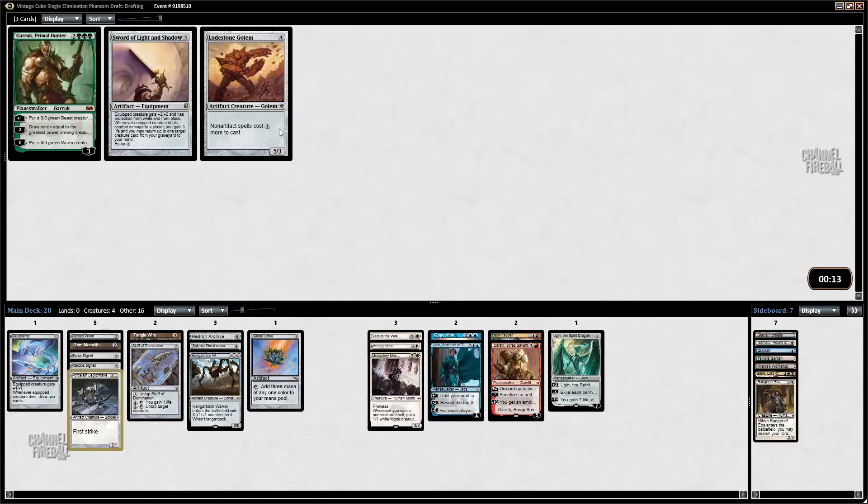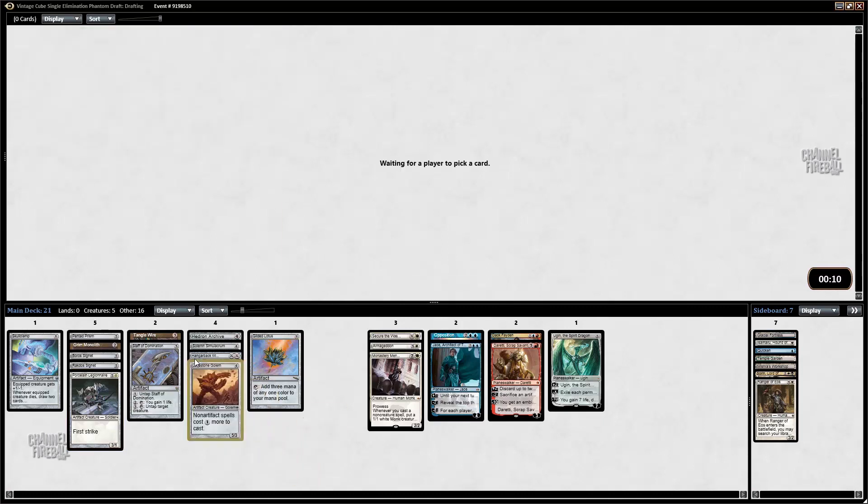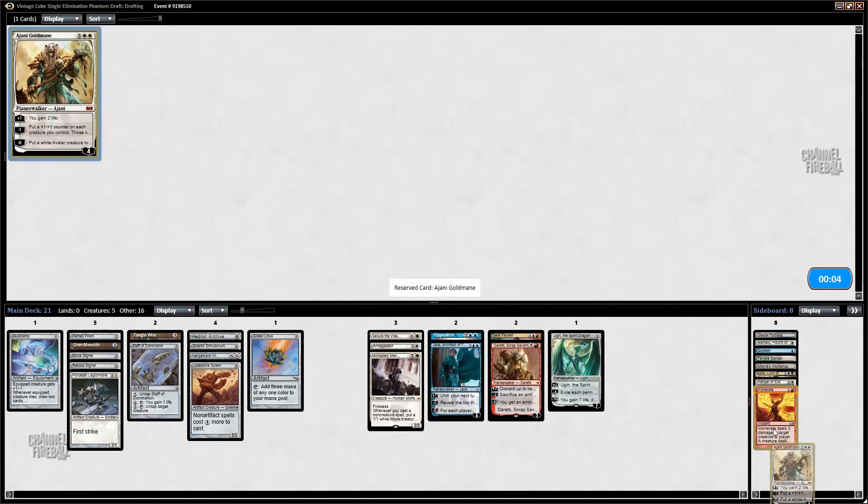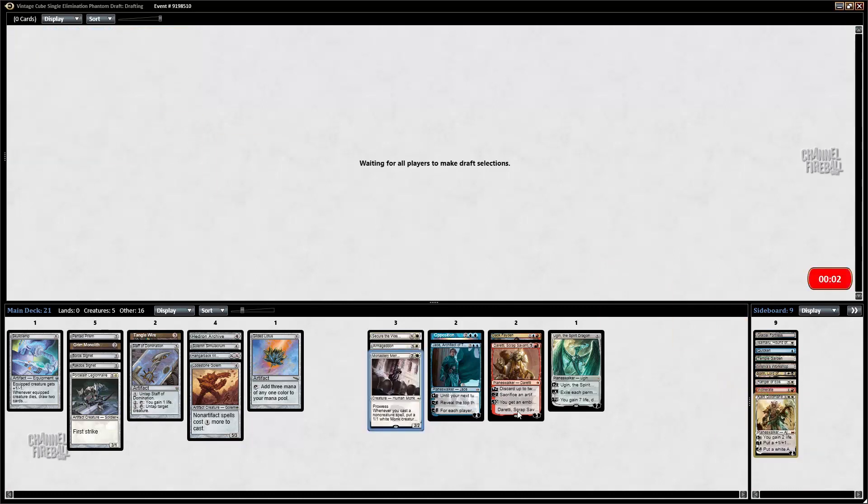Incinerate can be a sideboard card. Probably not playing Jaya Ballard main. I've never drafted Jeskai Opposition Workshop before, but it looks like it's coming together quite nicely.